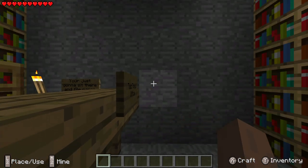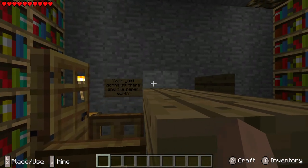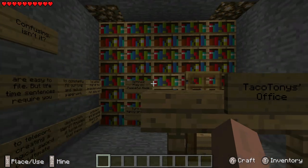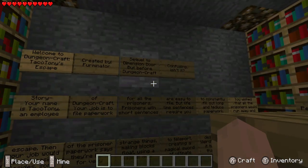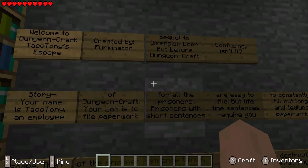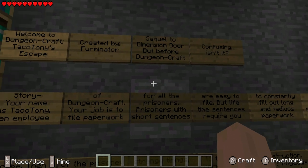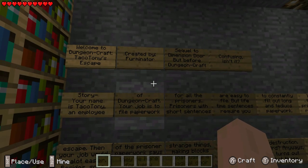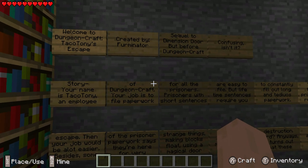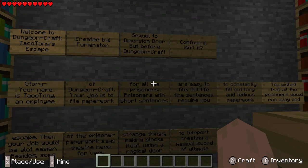Whoa, that's a lot of science. You're just going to sit there and file paperwork? Taco Tony's Office. Welcome to Dungeon Craft, Taco Tony's Escape, created by Furminator — sequel to the Dimension Door, but before Dungeon Craft. Confusing, isn't it? Story: Your name is Taco Tony, an employee of Dungeon Craft.